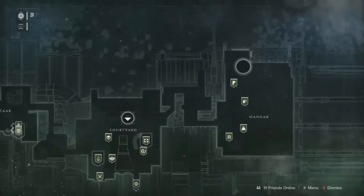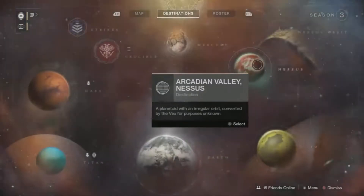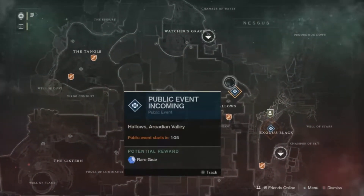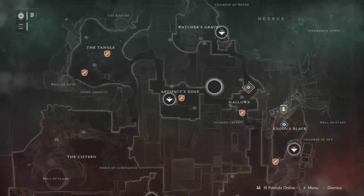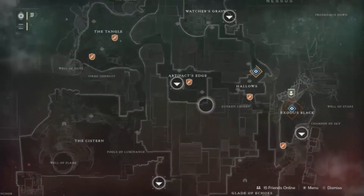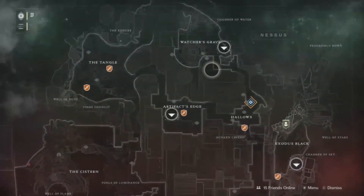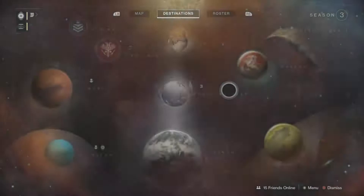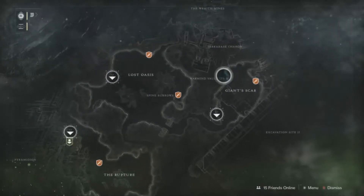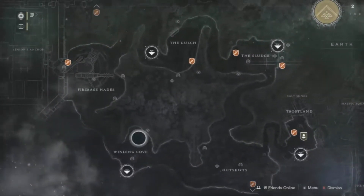Going through each destination: for the Tower, Xur is going to be right up here past Dead Orbit — he'll always be there. For Nessus, you'll see a Xur icon; I believe he's up in the Watcher's Grave. For Io, he is going to be up in the Giant's Scar.